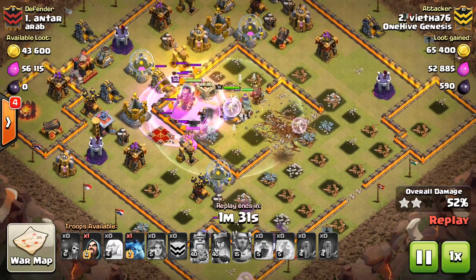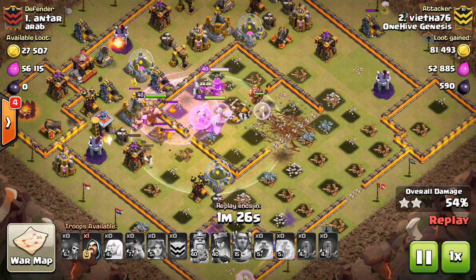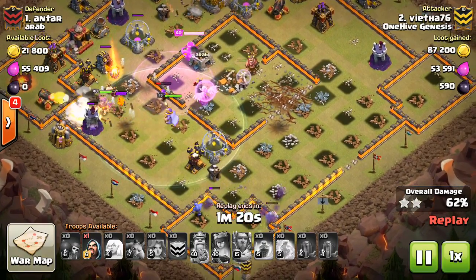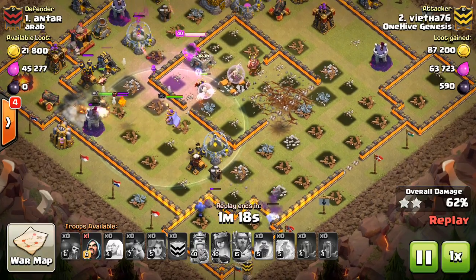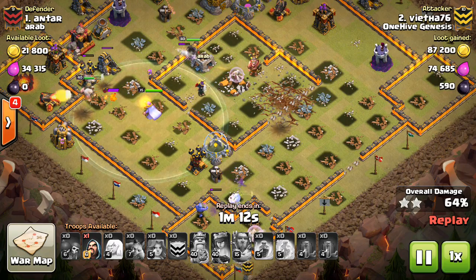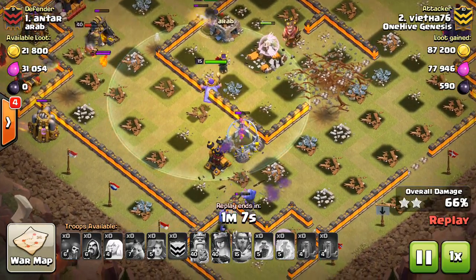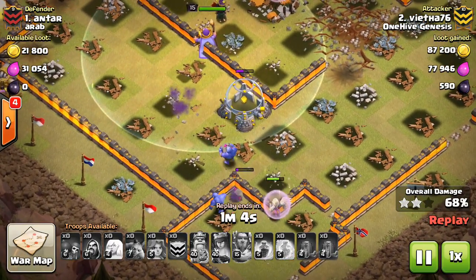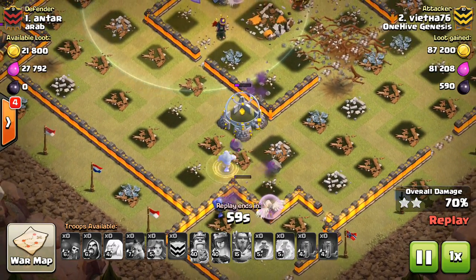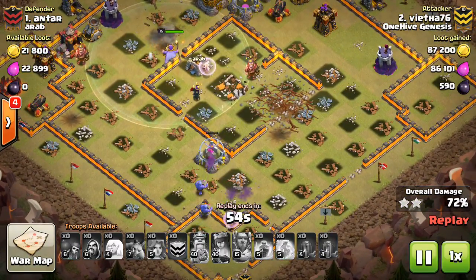They got a few buildings necessary to create that funnel but not a whole lot more. I think they need to do more damage. In the update they got a bit of a buff — they attack faster now — and I know Supercell is trying to be very careful not to make them overpowered. But they still need something in my opinion, and I think it's more damage. They're way too soft in terms of DPS. It takes a ton of time for an individual bowler to take out one building.